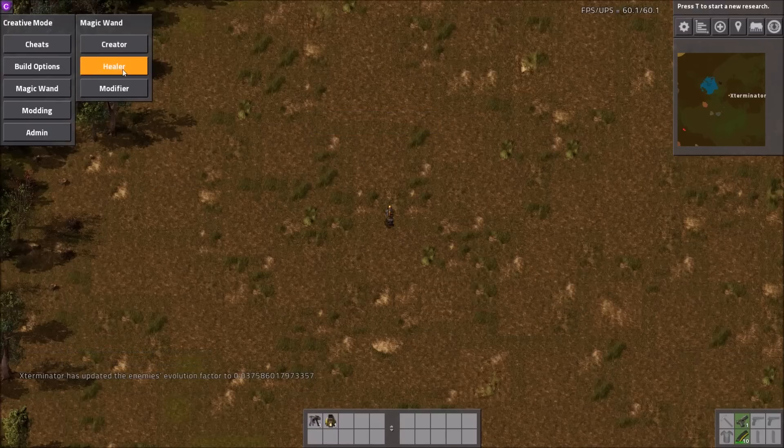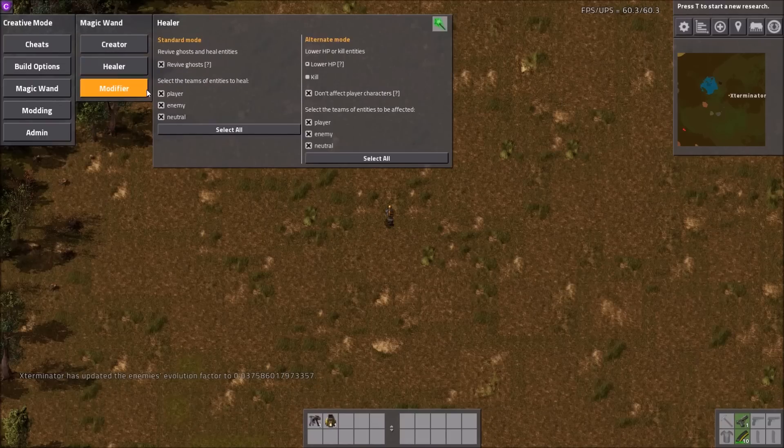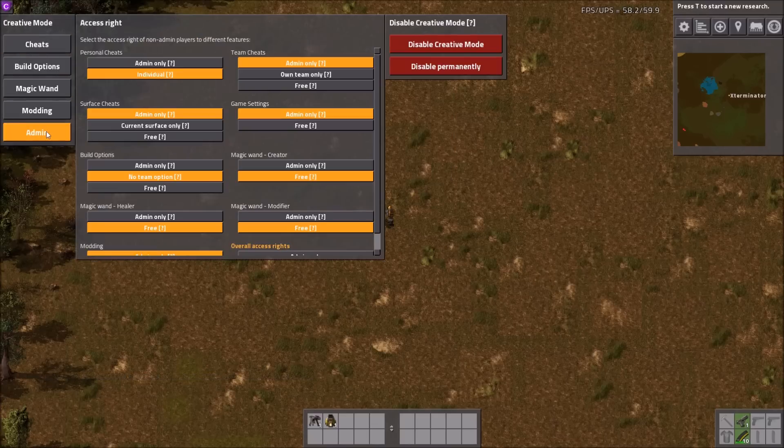There's a magic wands section with Creator, Healer, and Modifier — I'll go over the wands in a minute, but you can select what each does here. Under Admin there are admin options as well. It also shows you what things are allowed for admins only — for example, magic wand healer is free but admin only — so it tells you what's restricted.